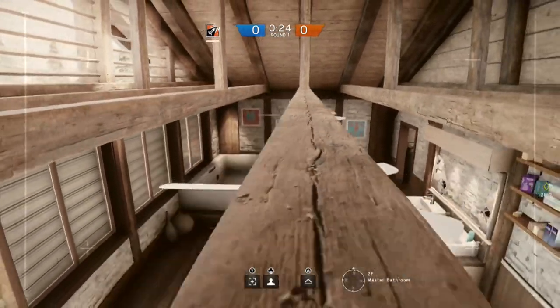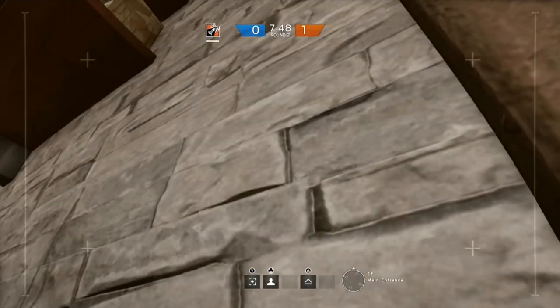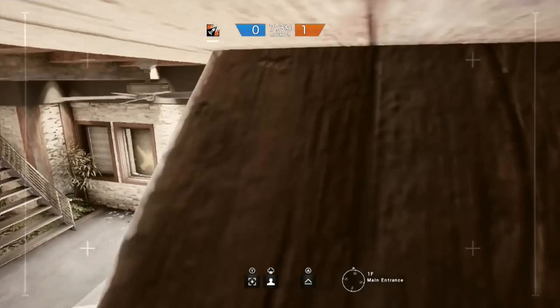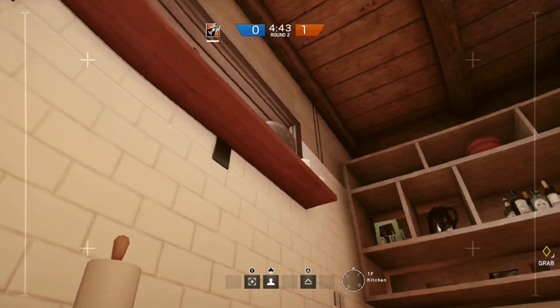While we're speaking about roamers — to prevent getting flanked whether you are going upstairs or downstairs, put a drone just outside of the kitchen. There's a double door there; by jumping up on the shelf and then onto this wooden support, your drone is really well hidden and you can keep an eye on anyone going up or downstairs.